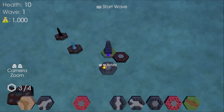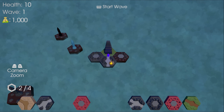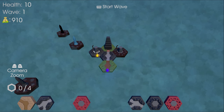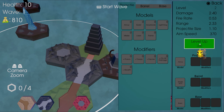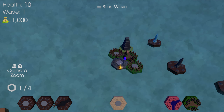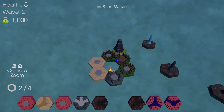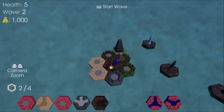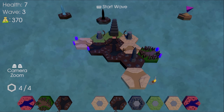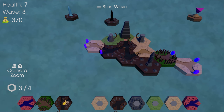Each wave, you choose from 10 random tiles that appear at the bottom of your screen. You're able to place up to 4 of them. Tiles must be placed adjacent to existing tiles, and path tiles must be connected to an existing path tile. You are stopped from blocking off your last dead end, but if you really want to, you still can, although doing so will softlock the game as there is no way to remove existing tiles once they're placed. Enemies spawn from portals, which are created at every dead end.